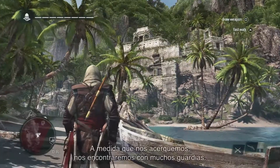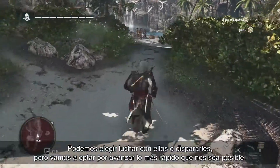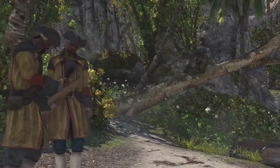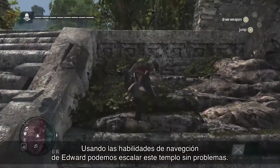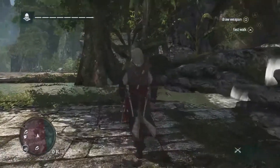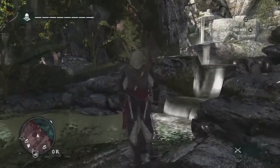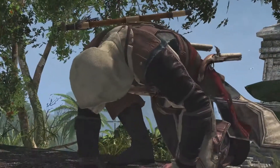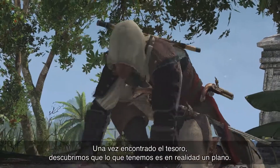As we get going, we're going to see that there are a lot of guards in our way. We can choose to go in guns blazing and fight, but instead we're going to try to get there as fast as we can. Using Edward's navigation ability, we can scale this temple without a problem. Now that we've reached the top, we know that the treasure is near that fountain.